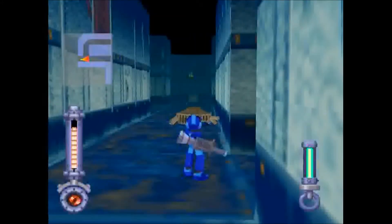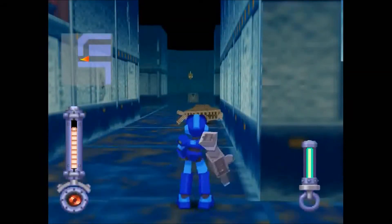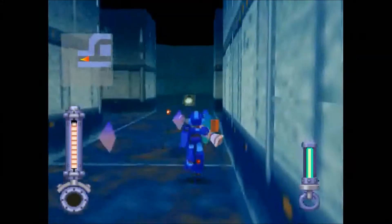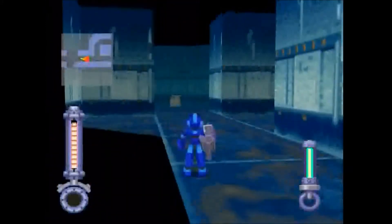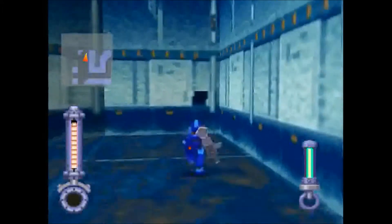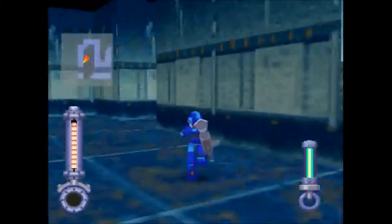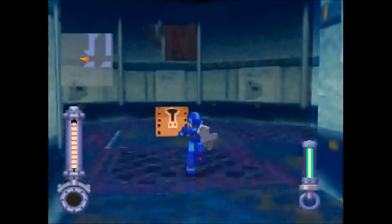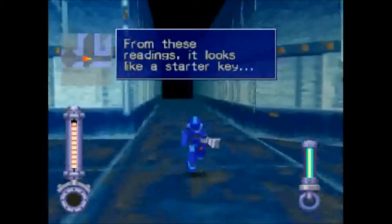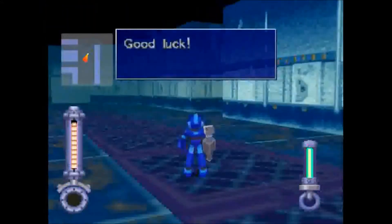There we go. Nothing there. An enemy. I think that chest is fake. Gatling part. Oh — starter key. There we go. From these readings it looks like a starter key. That means there's probably a big refresher in here somewhere. Good luck. Thanks.